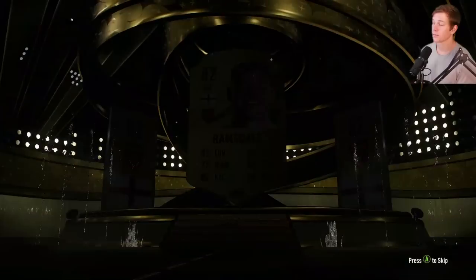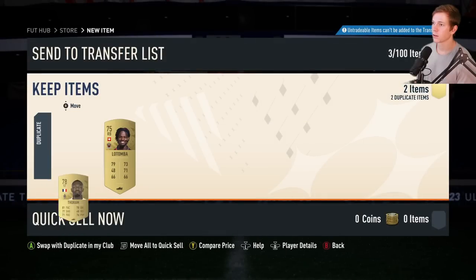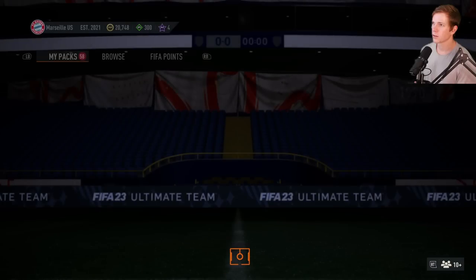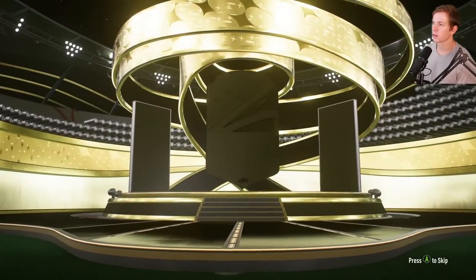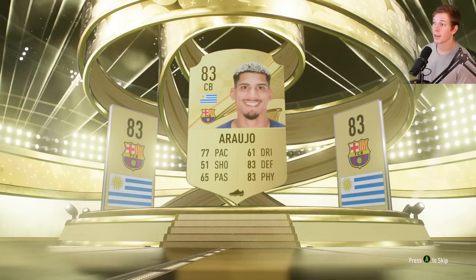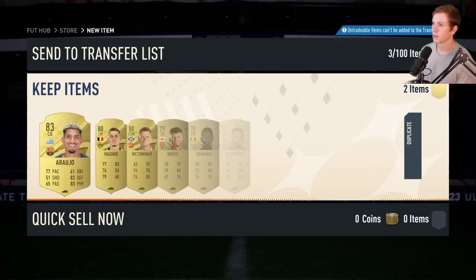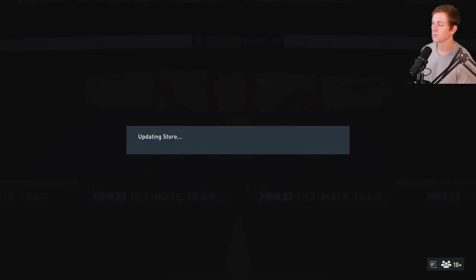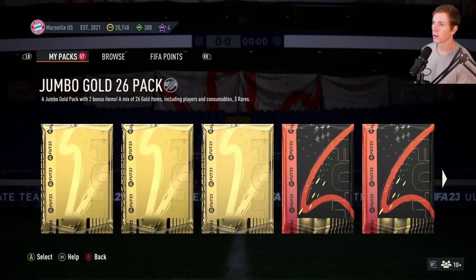Ramsdale — solid. Quick sell these guys. Premium gold players pack — what do we got here? Center back, 83 overall Raw — nice. Yeah, some of these have actually been pretty solid guys, I'm not mad about it. Non-tradable.